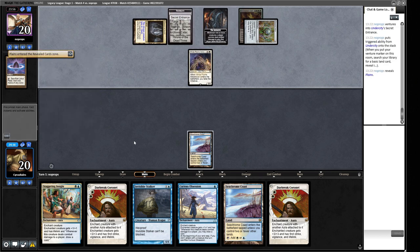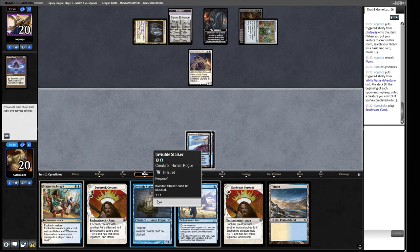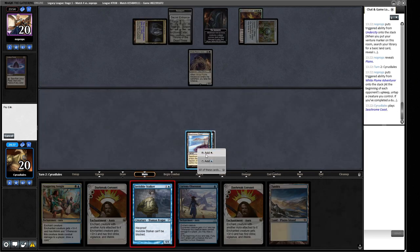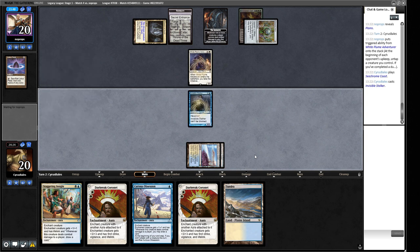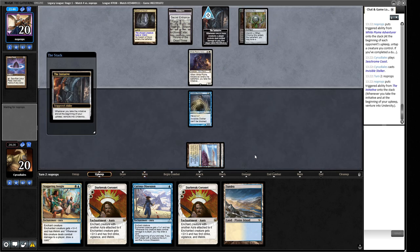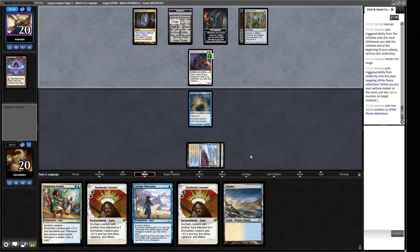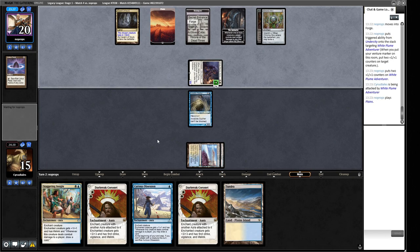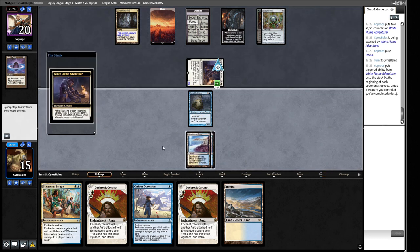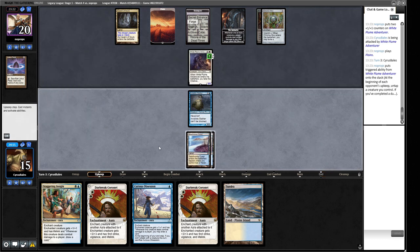Turn one 3/3 is a lot of damage. A Tundra — that's a good draw. Next turn we can play Coronet and Curious Obsession; they shouldn't be able to interact with Invisible Stalker. We bash for five lifelink damage with vigilance and draw a card. The next turn we put another Coronet on. We take the hit this turn — at least they didn't have a Soul Land. They could play a Seasoned Dungeoneer.